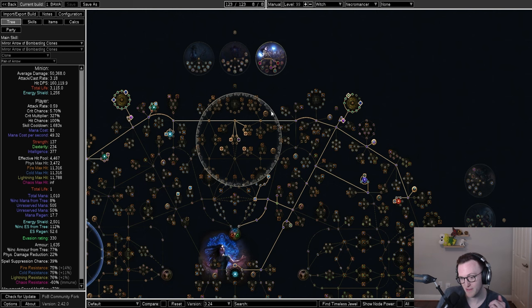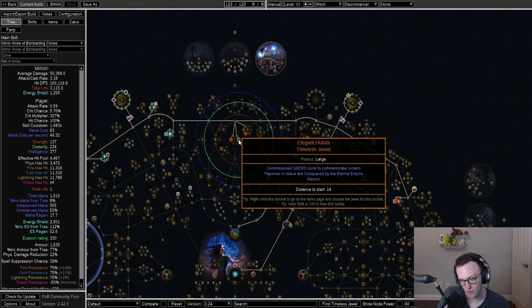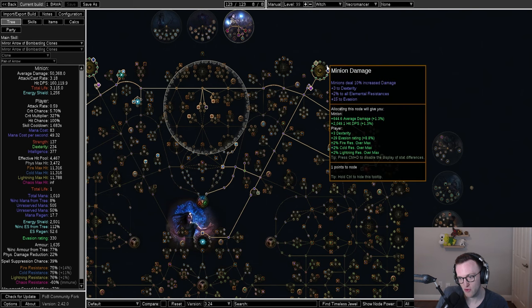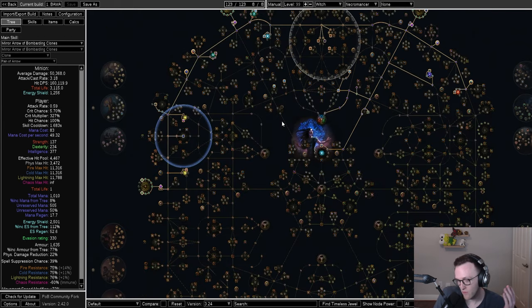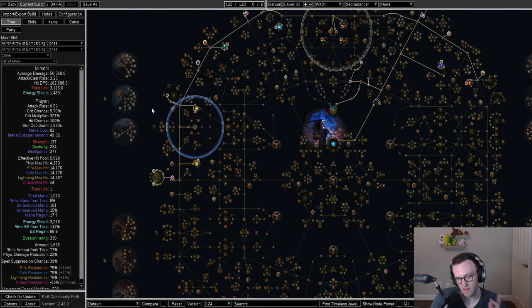With Ghost Reaver and the instant leech on the mastery, you can run less-recovery maps more comfortably since you don't have to swap flasks when you roll bad map mods. While Bone Offering is more powerful overall, the quality of life of not having to drop two flasks on bad map mods is very helpful. We also got a very nice timeless jewel and did a little different pathing to drop a few points and fit the leech setup. This build performs super well — it'll probably be what we play going forward unless some really crazy specters come back.